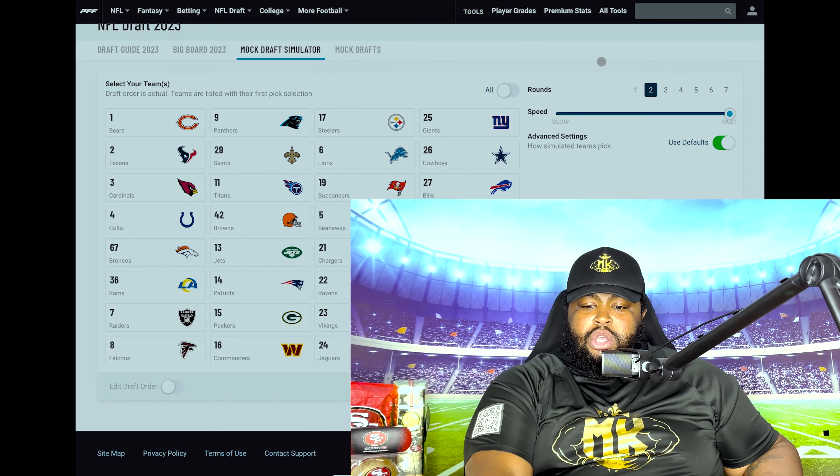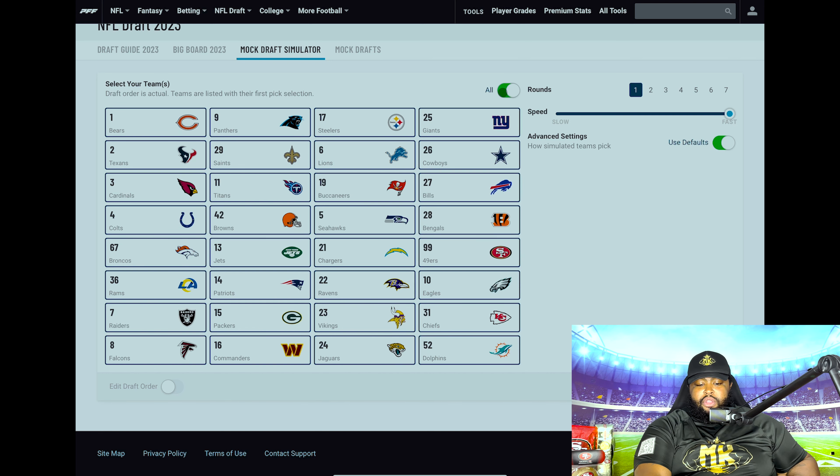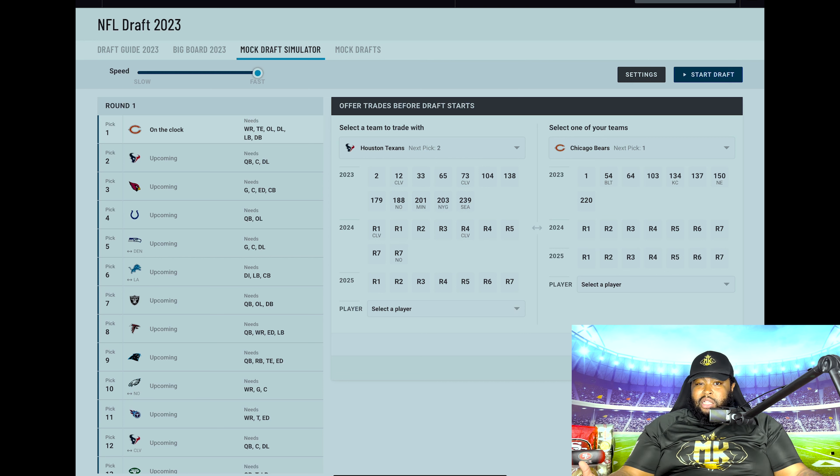We're going to be using the PFF simulator, and we only want the first round. We're going to check this box because we want all 32 teams with a first round pick. This first iteration — my draft 1.0 — I'm not going to do any trades. We know there will be some first round trades in later versions once we have more information and dive deep into team needs and the prospects of this 2023 class. But let's go based off team need and where you're picking right now.